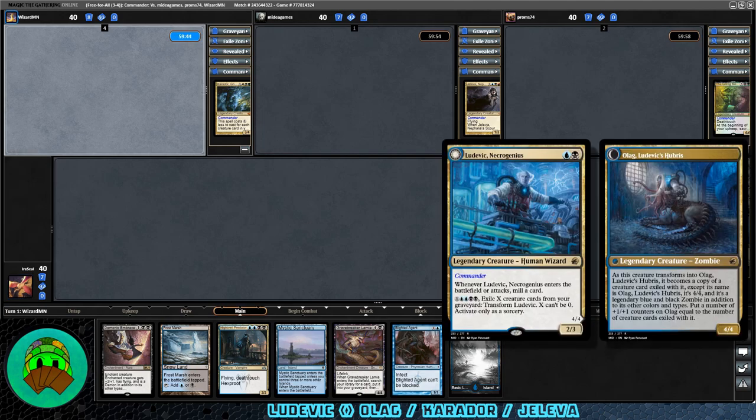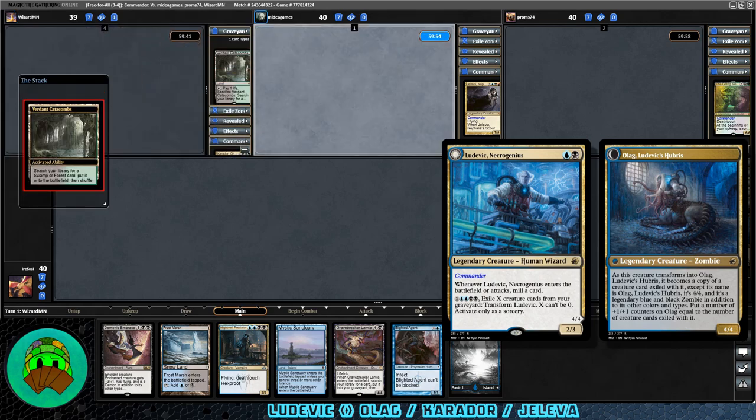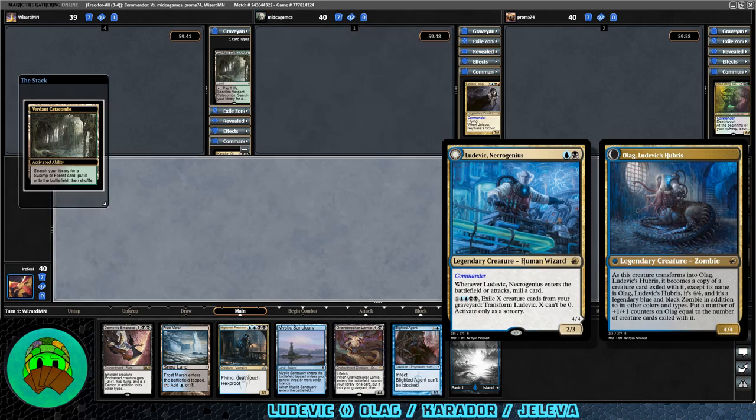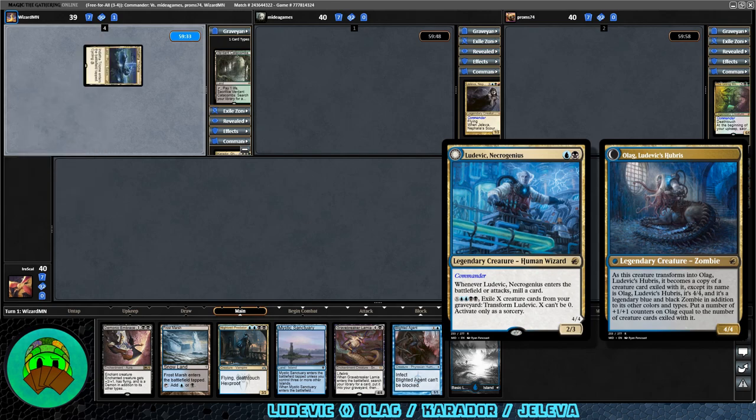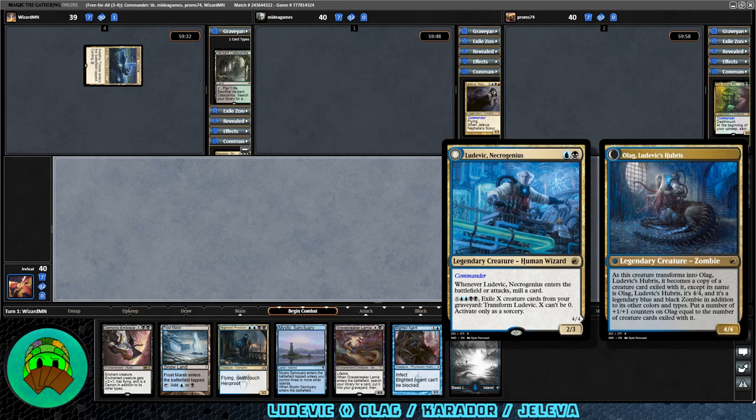Our commander on the front side is blue-black, a legendary 2/3 human wizard. Whenever it enters the battlefield or attacks, mill one card. Then for X blue-blue-black-black, exile X cards from your graveyard and transform this — X can't be zero, activate only as a sorcery. The back side is Ulog Ludovic's Hubris, a 4/4. As it transforms, it becomes a copy of a creature card exiled with it, except its name is Ulog, it's legendary blue-black zombie in addition to its other colors and types, with 1/1 counters equal to the number of creature cards exiled with it.